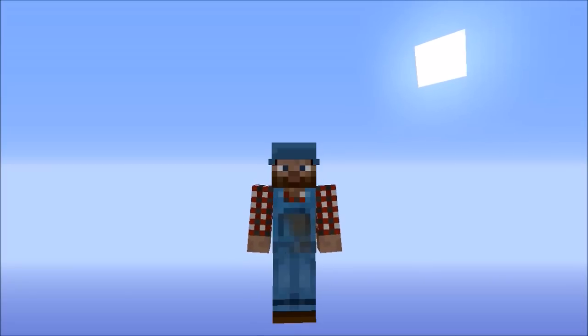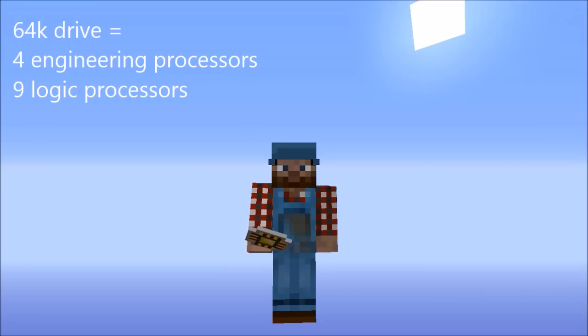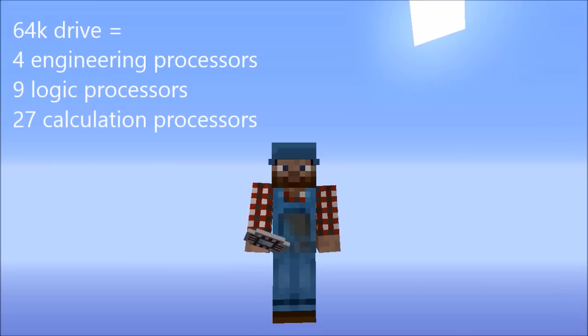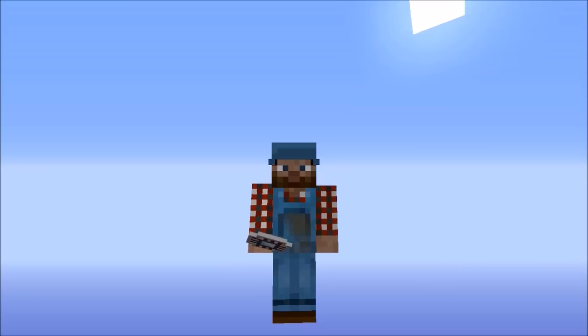I love AE2 — it allows me to store items in a very compact space with the ME network, but it takes a lot of work to produce the various drives. That requires the inscriber to make the various processors. For one 64K drive, you need four of the diamond processors, nine of the gold, and 27 of the Certus processors. That's a lot of processors. Let's make this much simpler by learning how to easily automate these.